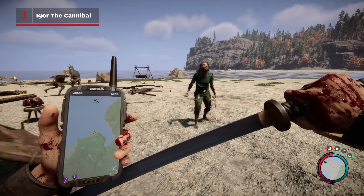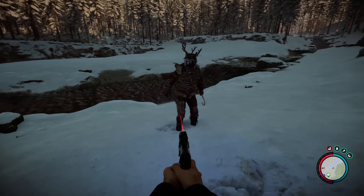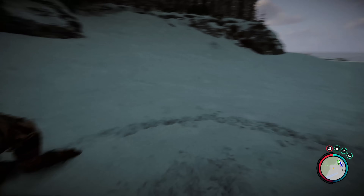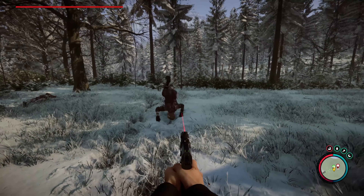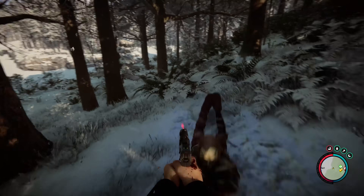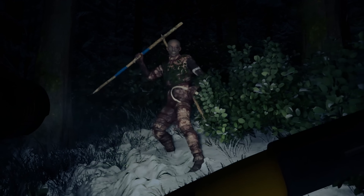Endnight Games have been adamant with bumping up Sons of the Forest's cannibal count, with a particular standout being patch 14, which added an enemy type called Igor. Yes, they've actually got names. Igor loves sporting a disgusting fleshy antler crown, perfect for charging right into your face with. Patch 15 added the lovable Elise, who took her Wolverine cosplay a bit too seriously with those bone knives and flashy maneuvers. And in patch 11, they added Eddie, a manic spearman who loves throwing sharp projectiles right at your face.